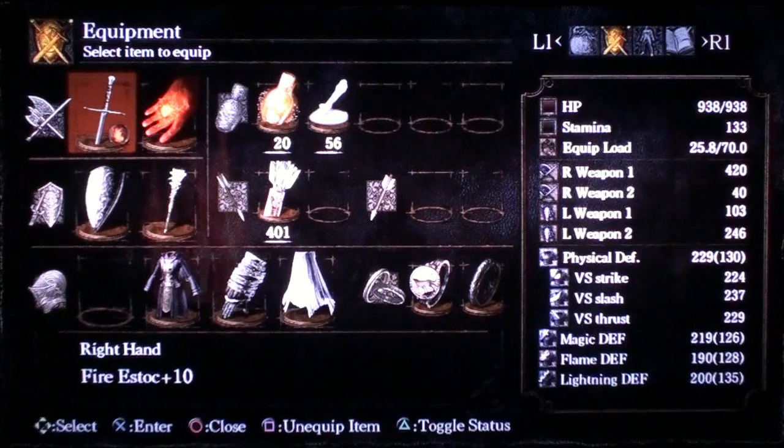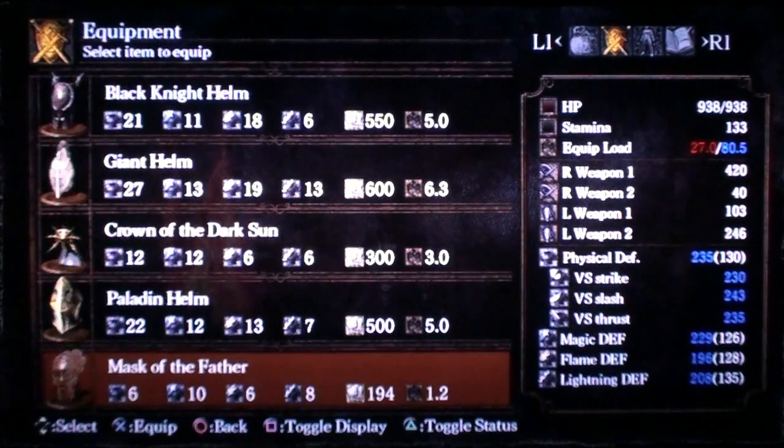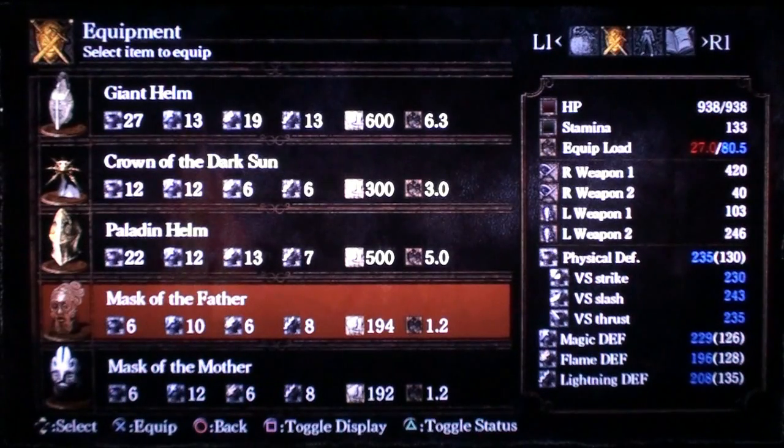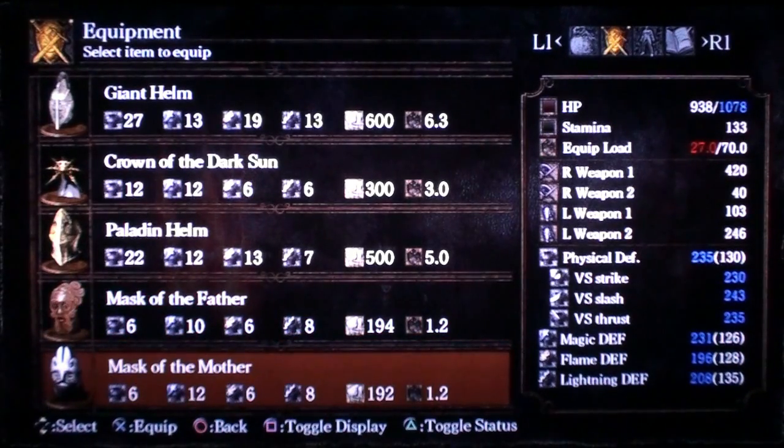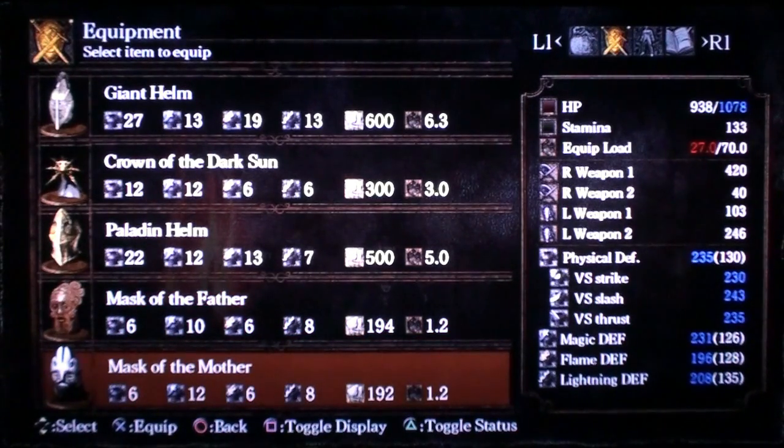Let me show you my build here. I have an equipment load of 70 and my stamina at 938. If I equip the Mask of the Father, that brings my equipment load up by 280 — from 70, which is about a 15% increase. And look what the Mask of the Mother does to my vitality.